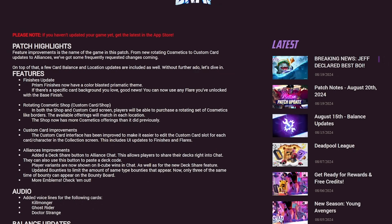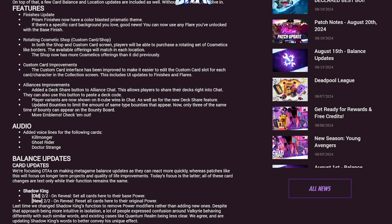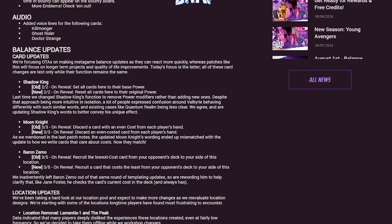Those are the big updates to cosmetic features, but those weren't the only updates. Killmonger, Ghost Rider, and Dr. Strange all received voice lines. There have also been some improvements to alliances — you can now share decks via alliances, which is a commonly asked-for feature. Player variants now show when the bot is showing your eight cube wins. They've also updated bounties to limit the same type from appearing, so only three of the same type of bounty can appear on the board — no more clogging it up with destroy bounties nobody wants to do.